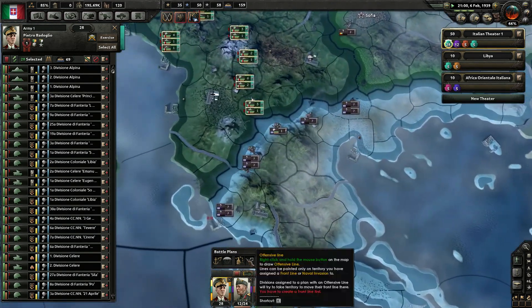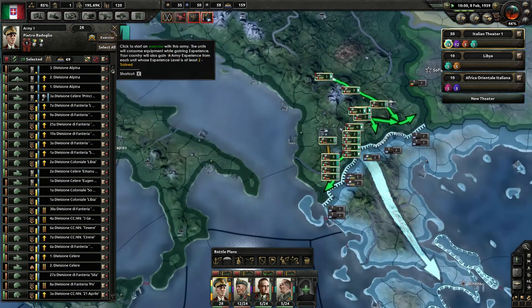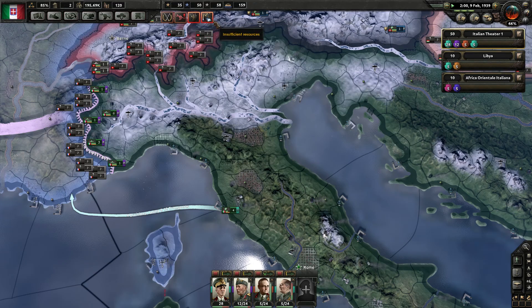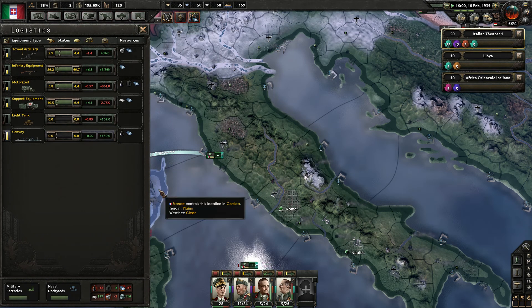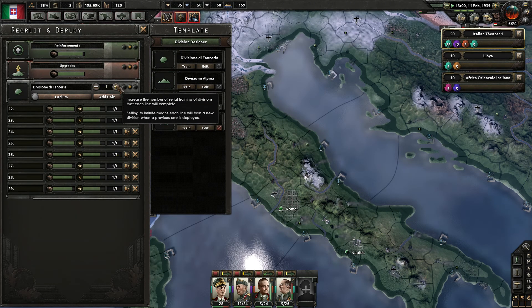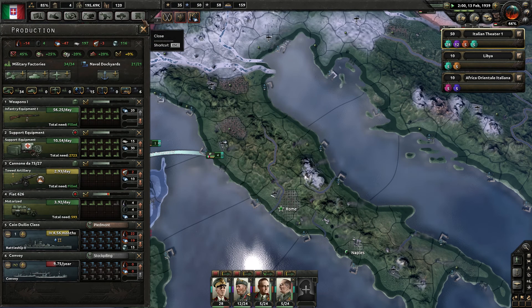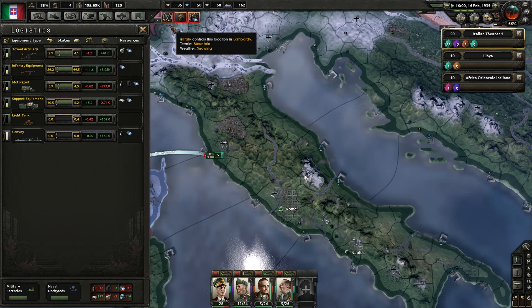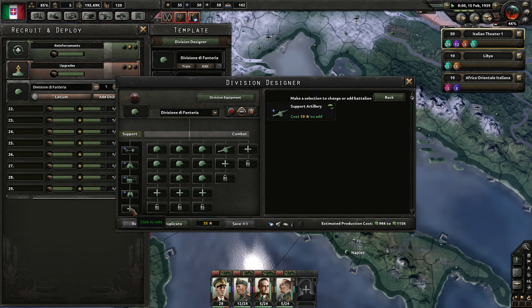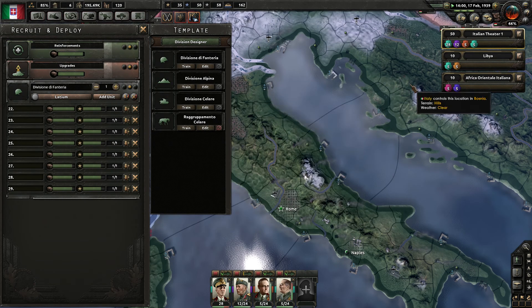What else could we pick? Effect of partisans could be interesting. Looking at Chief of Armies: division defense, recovery, speed — oh, division speed is really nice, I like that. Or there's Supermarine: infantry division attack plus 5% and defense plus 10% — that's nice. I think I'm going to go with the speed; I like me some speed. These guys will go to the weaker front and just take everything.